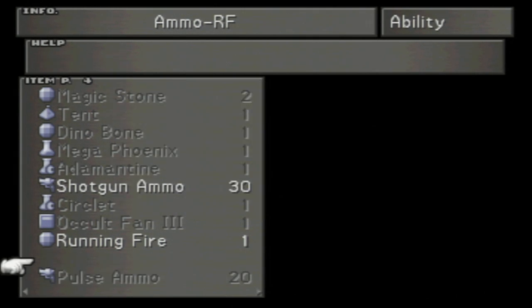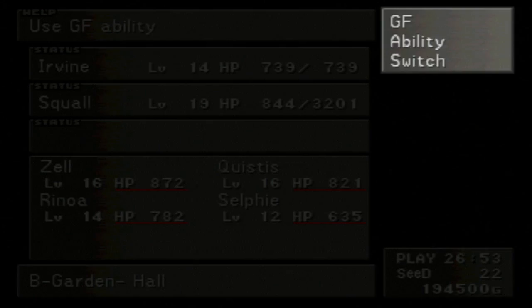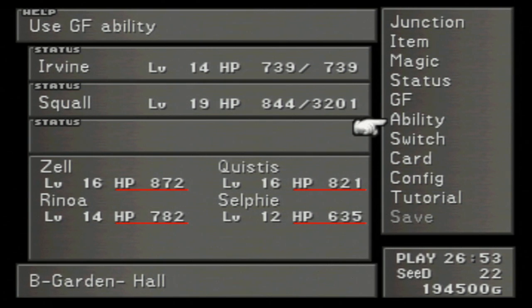So we're going to do this and get 20 Pulse Ammo. Now, because of this, we have everything we need to make Squall's Ultimate Weapon. Let me just double check here - for Squall's final weapon, you will need 12 Pulse Ammo, 4 Dragon Fangs, and 1 Adamantine.